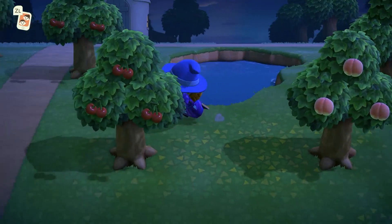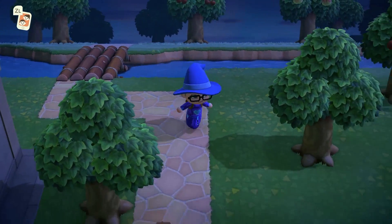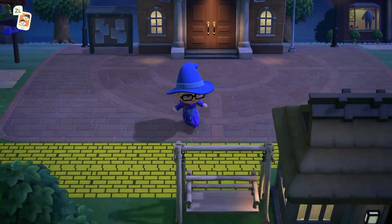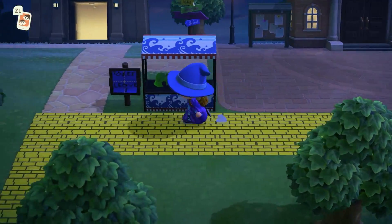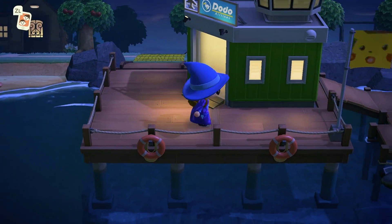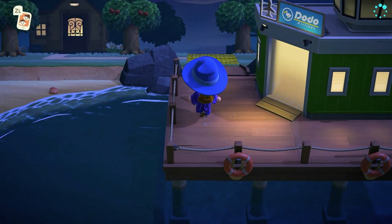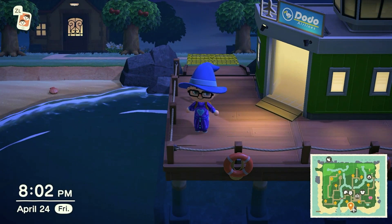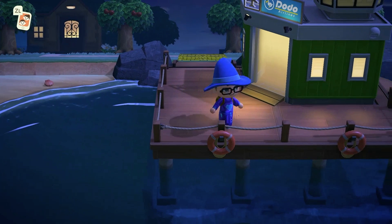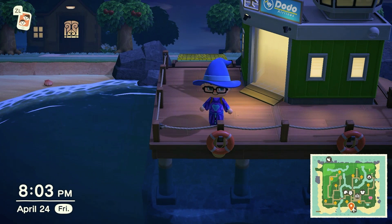That's my island. I named it Newbark because my last island was called Palectout, so I went with the next logical thing — gold and silver — and did Newbark. And the airport: we have a green airport. So yeah, that's really about it for my island. If you have any questions or whatever, let me know in the comments below. Until next time, bye!